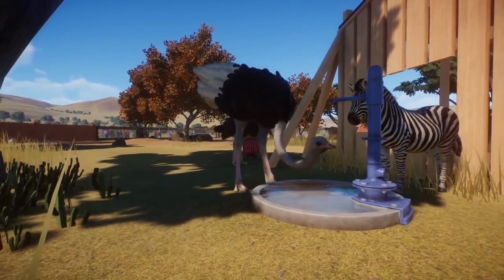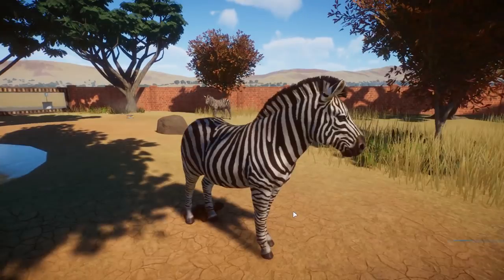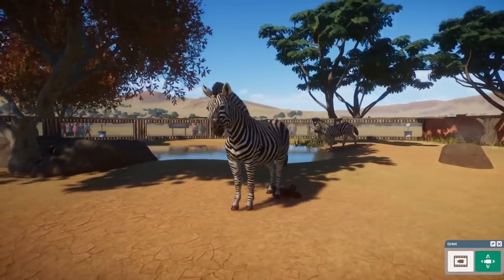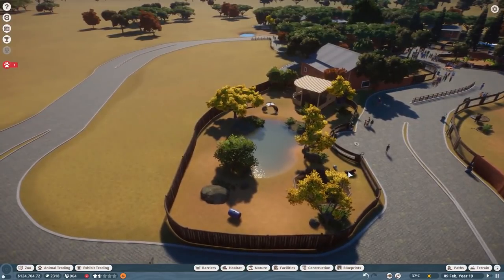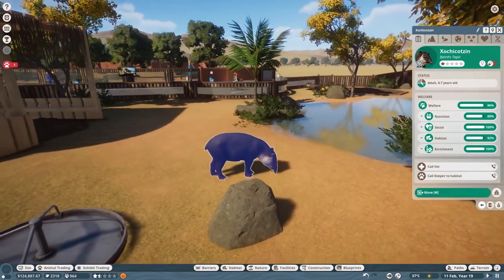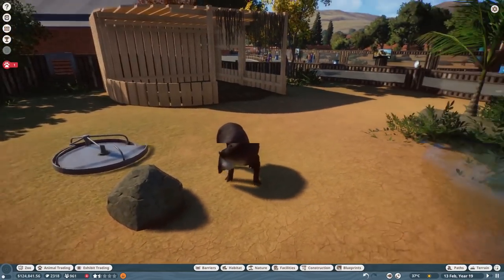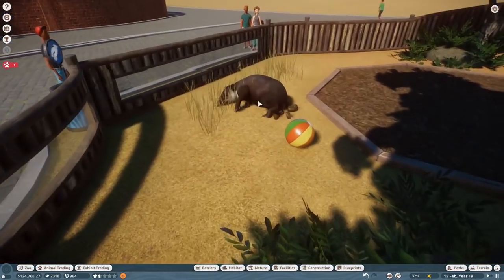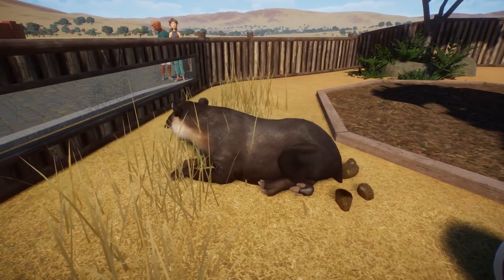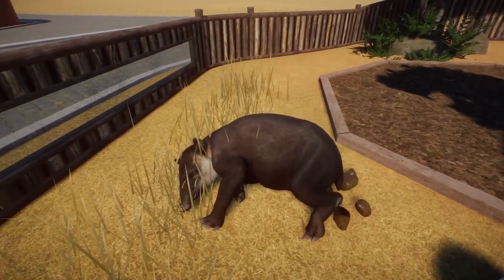They're so cute drinking together, living together with no issues. They are absolutely stunning these zebras and I can't wait to see some babies. I really want more babies - it's so exciting, it's finally working out. The best challenge will be the tapirs now - I don't know what else we can do to make sure they breed. I can scream and shout at them but I don't think that will work.